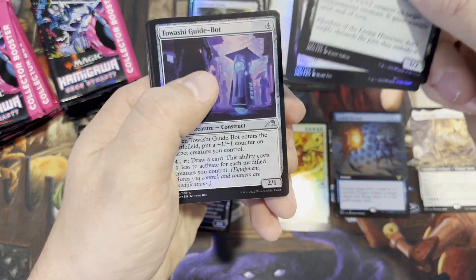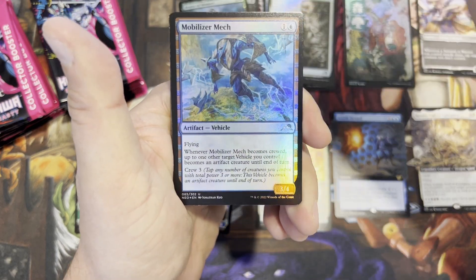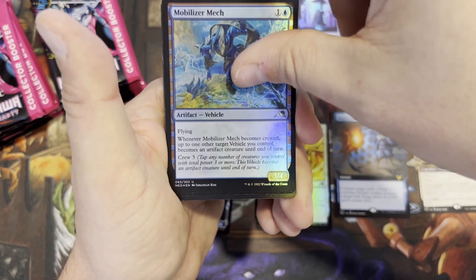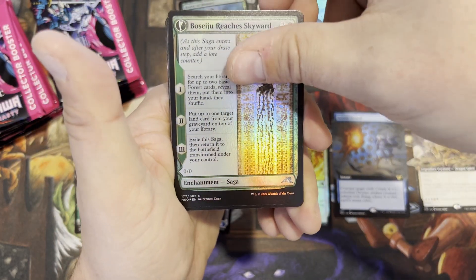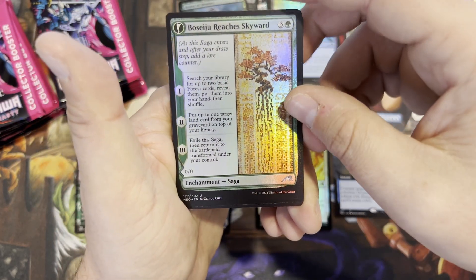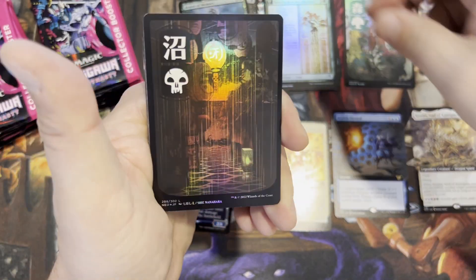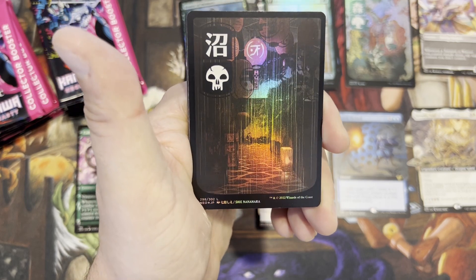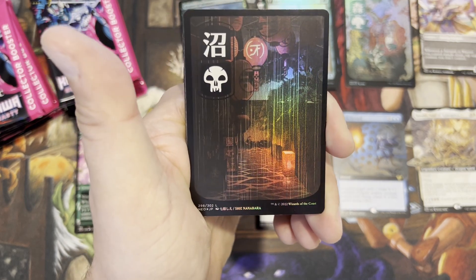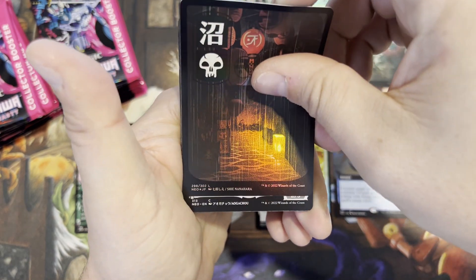I like that in the beginning you only get two commons. I feel like it's one of those things — I used to hate it when you get like four or even six commons in a collector pack; you should get something better than that. Oh, this is a good card too — Reaches Skyward. Anytime you can search your library and get yourself some lands, it's always good, man. Look at that swamp!